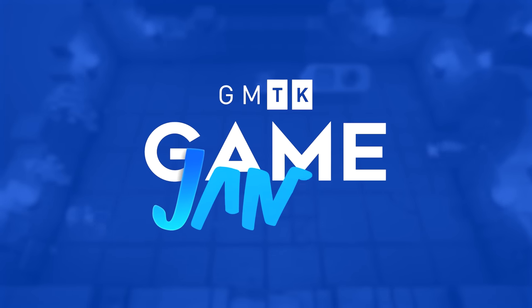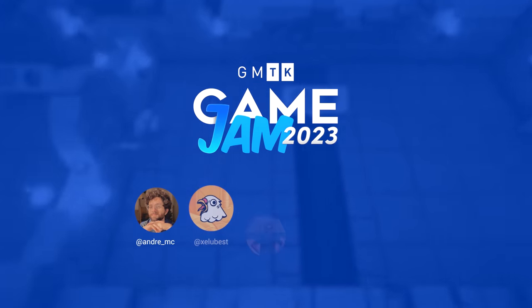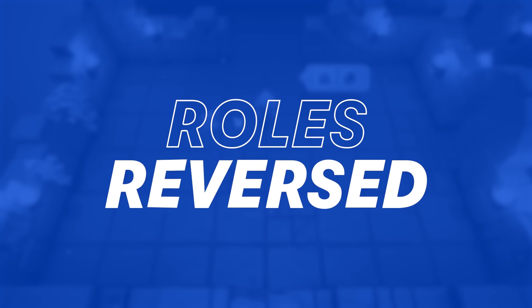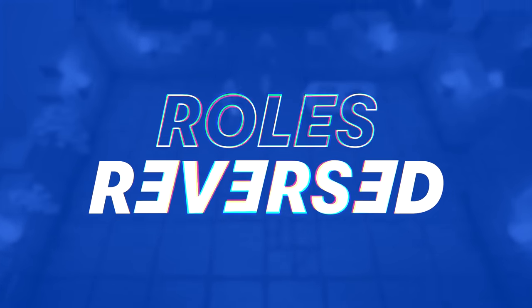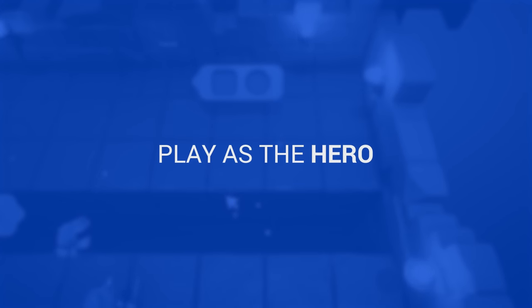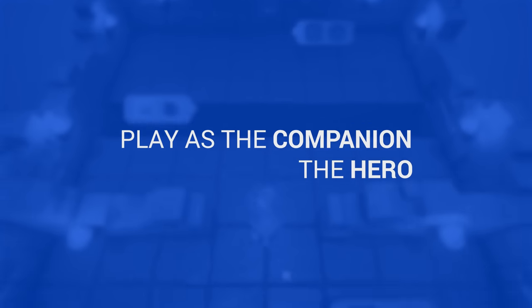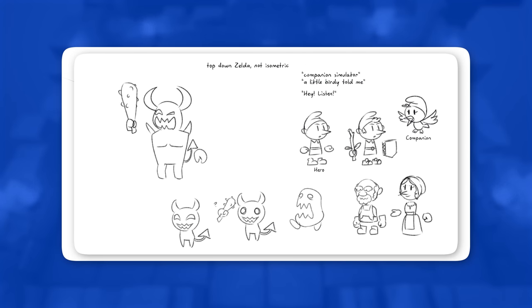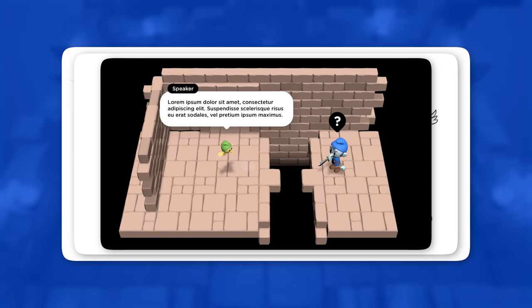For the GMTK Game Jam 2023, I teamed up with some talented folks to try and make a game in 48 hours. The theme for this jam was roles reversed, and we had a core concept: what if instead of playing as the main character, you play as the companion that teaches them how to play? This was an extremely exciting idea, but we knew it was going to require a lot of systems to get it to work properly.